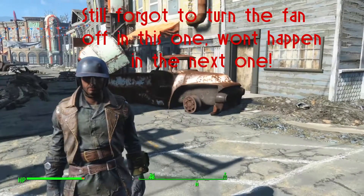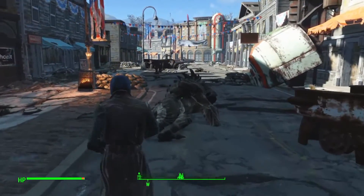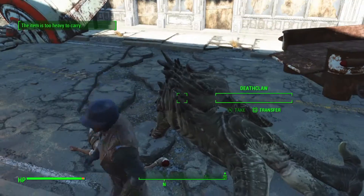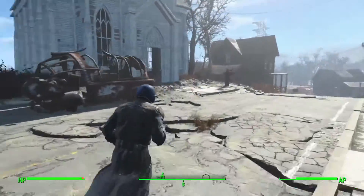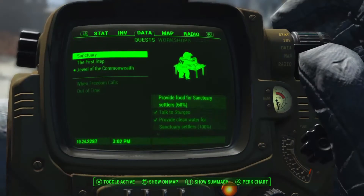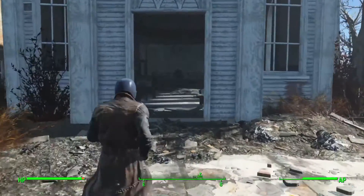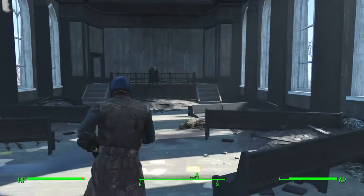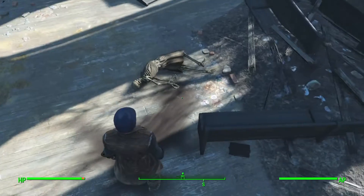What is up everybody, welcome to part 6 of Fallout 4. Just finished recording part 5 and there's randomly still a deathclaw right here — still hasn't despawned. So basically this is just a journey of going to Diamond City. As you can see in this quest, we have to go to Diamond City, so by the time we get there it's probably already going to have been a while.